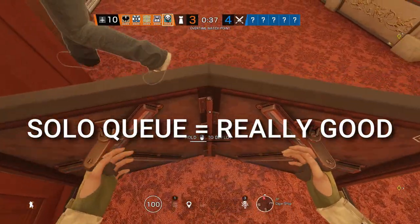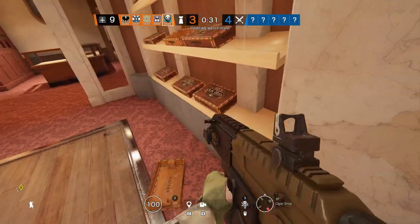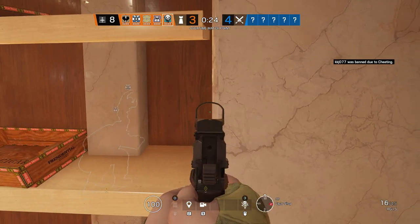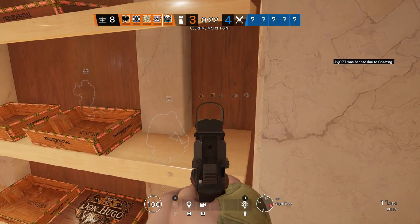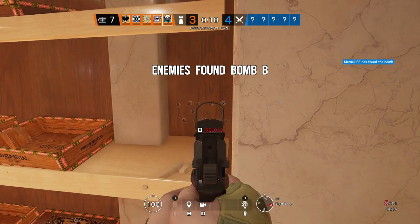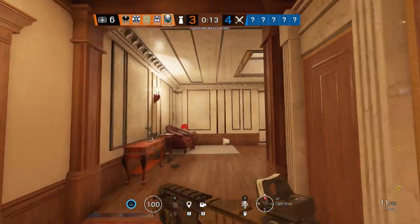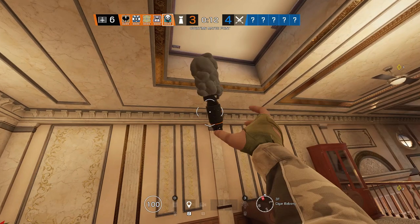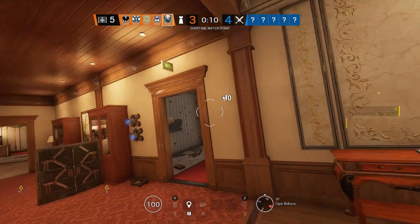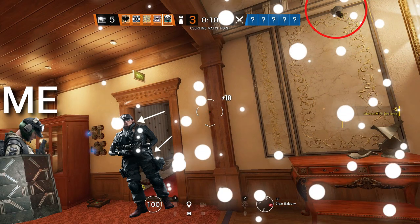To set up for a solo queue, you'll start by putting your shield up against the cabinet in cigar. Next, I get rid of the cigar boxes on the bottom shelf in the little cigar room where the hatch is. Then with Ela's pistol, I put a line of bullet holes at head height and at crouch height looking towards the top of red stairs. This is so I can see anybody pushing up the red stairs or see them when they drop the red stairs hatch. Next, I put a Grzmot Mine on the wall underneath the bonus hatch to give me a heads up when they drop the hatch, far enough to the right of the red stairs doorway so that when someone walks through, I don't get affected by the mine as well.